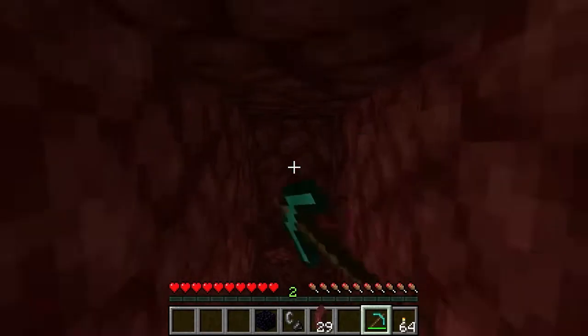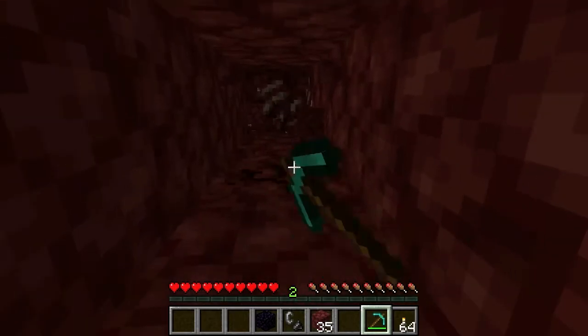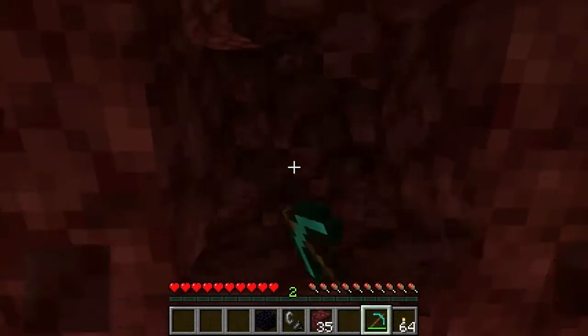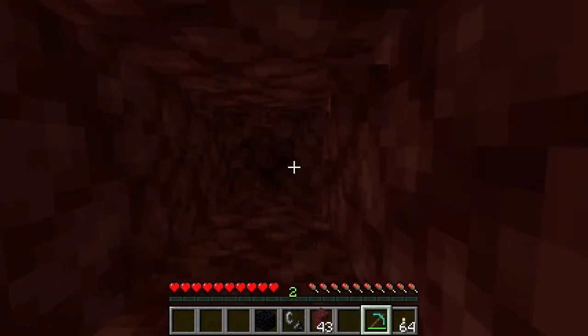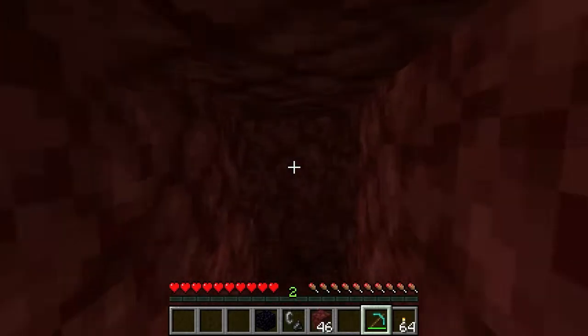Now you're just going to look for ancient debris. You just keep mining like this, and every now and then go over two blocks and then go down another hall. Each vein hall will be like this.